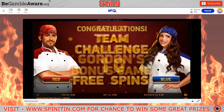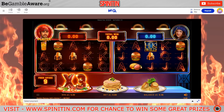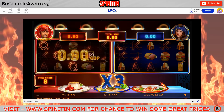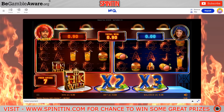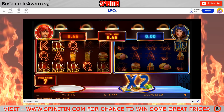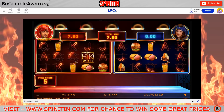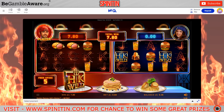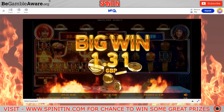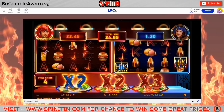We're in the bonus round for Tom Hud. Since Tom's a bloke, we're going on the red team. That's made with passion — great start for the red team! It's not massive though — 5.55. There's a wild there, lining them up. A few wild lines — big win, oh Gordon! We're up to 26.65. We're smashing this! Loads of multipliers but blue side's getting nothing.